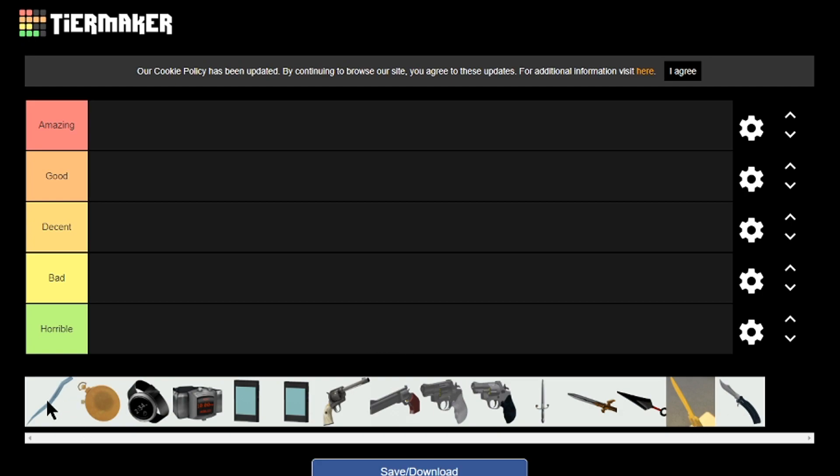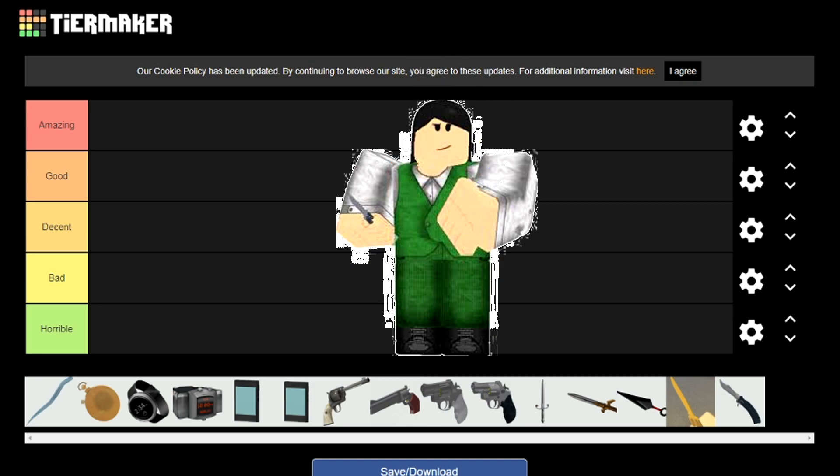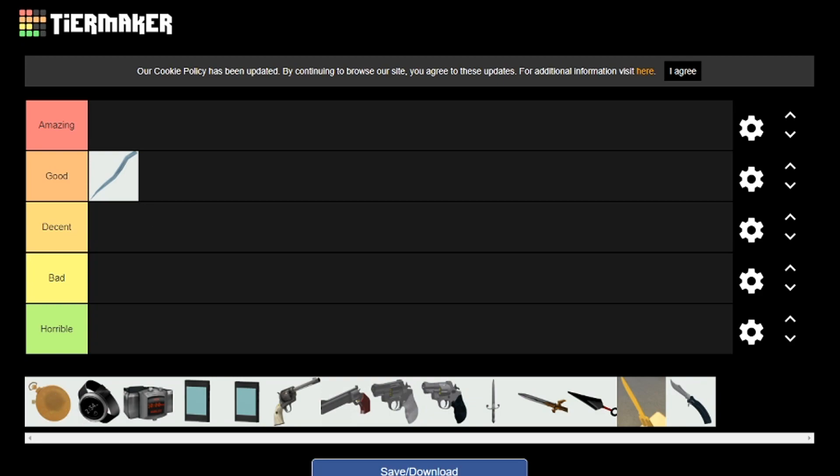First off we're going to be doing the Spicycle. The pros are that if you're on fire you can equip it, it melts and you're not on fire anymore — you extinguish yourself. The cons are that once you use it to extinguish yourself you can't use it for some time. Because of that it goes into high good tier.